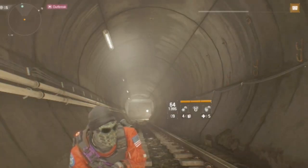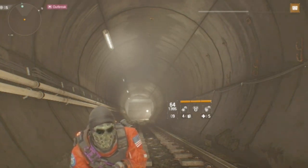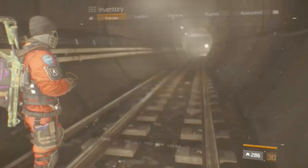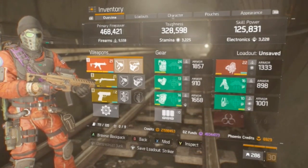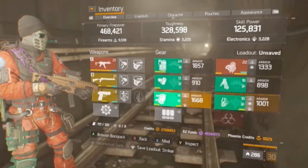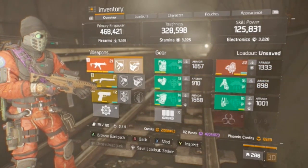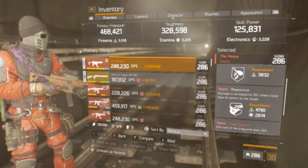Today we're going to be going over this insane hybrid build I just put together. It puts out crazy DPS, and no, it's not the one that you see everybody else doing with Banshees and Alpha Bridge and Pred. This is actually a part D3, part Banshee. With the Ninja Bike, it completes a four-set of D3 and three-part Banshee, which nobody — I haven't seen it, so I'm thinking nobody else has run it.